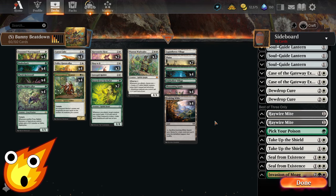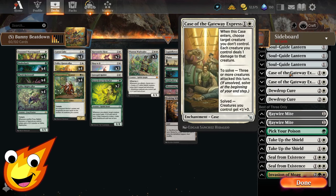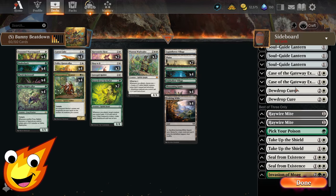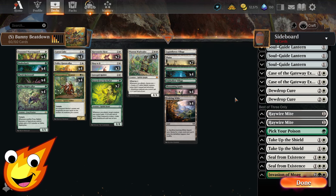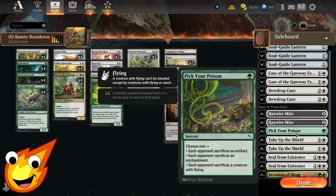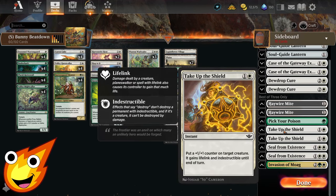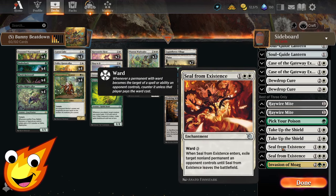If you do want to take this into best-of-3, here are my best options. For graveyard hate, I highly recommend Soul Guide Lantern — your best option. We'll also have copies of Case of the Gateway Express, which is pseudo spot removal and can help pump up our team. If we encounter wraths, Dewdrop Cure can ensure we can bring those cards back from our graveyard to the battlefield, and if we gift the card, we can actually get a third creature back instead of two. For artifact and enchantment hate, we'll utilize Haywire Might to exile select artifacts and enchantments, and a single copy of Pick Your Poison mostly as an edict effect against single-target artifacts or enchantments. For protecting key cards like Valley Mightcaller, we'll use Take Up the Shield — giving our creature lifelink and indestructible along with a +1/+1 counter. For catch-all removal, copies of Seal from Existence, which also has Ward 3 built in, so it's basically going to stick on the battlefield no matter what.